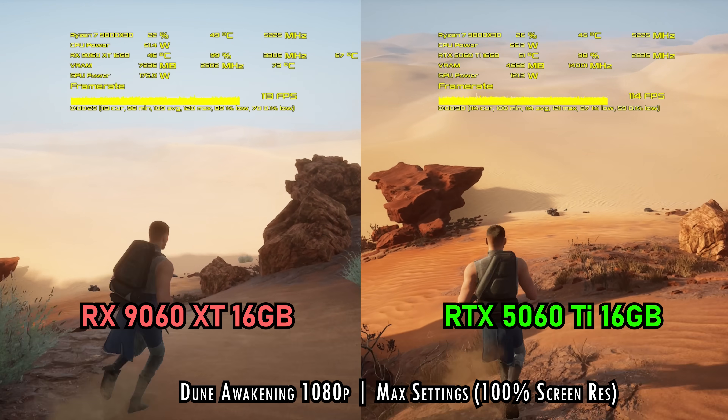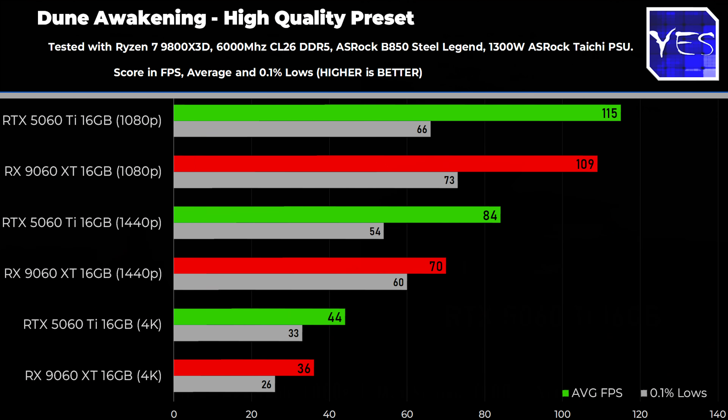If we go to 1440p, the 5060 Ti does do a little better. And same with 4K, if we're at least looking at the percentage terms.